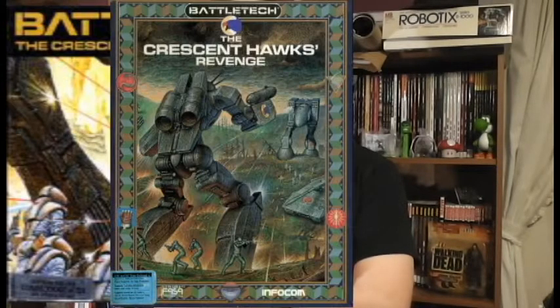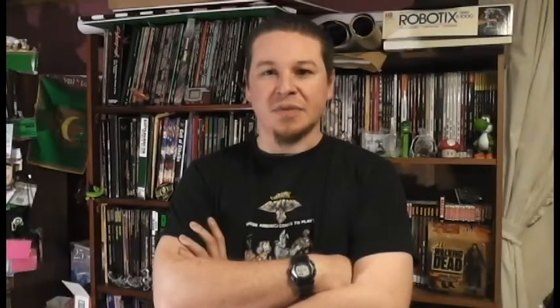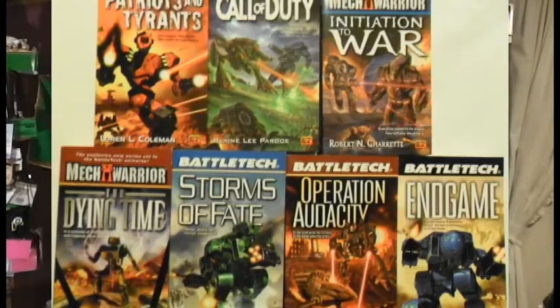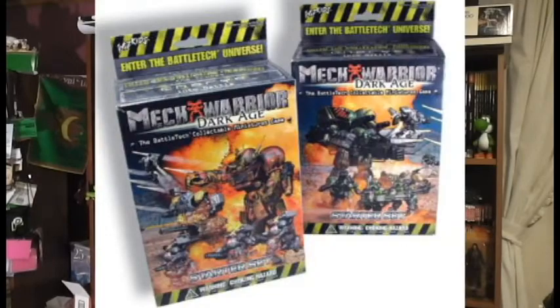But it didn't stop there. There were also tactical games that actually emulated the actual on-table play. This would include Crescent Hawk's Inception, Crescent Hawk's Revenge, Mech Commander, and Mech Commander 2. The franchise expansion doesn't limit itself just to the video games. There were also countless novels, a TV series, card games, and even a Clix edition. But we're not here to talk about that. What we're going to show you is how to play the Tabletop Edition. What I have is actually two of the classic FASA editions, as well as one of the WizKids publications.